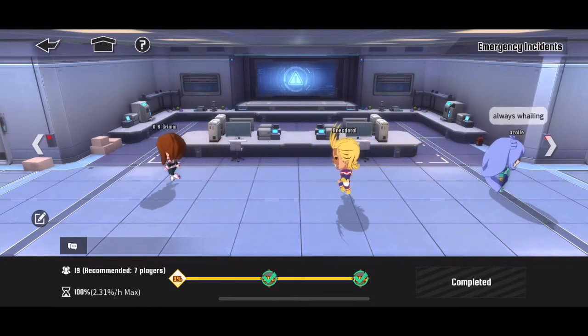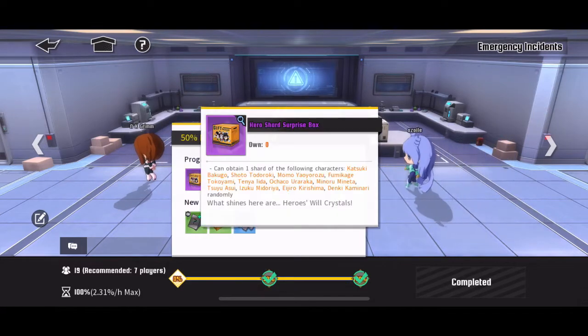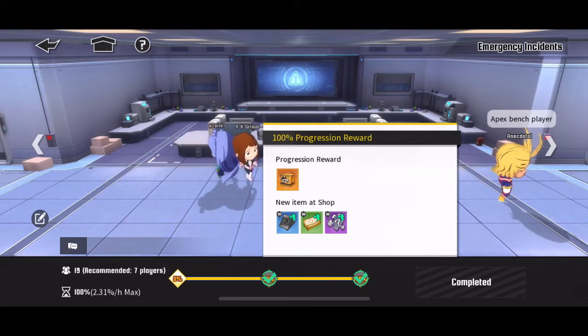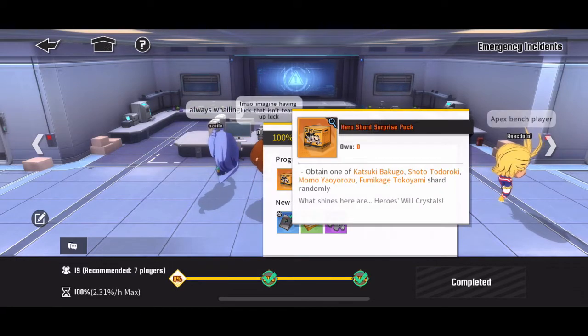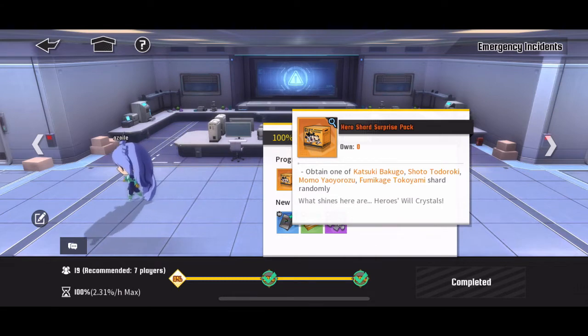That 2.5% chance isn't great because you could have used it to get hero coins in hero training, where you can get a pull. They really need to up those chances. The other thing is when you do open this you get two character fragments — one at 50% and one at 100%.